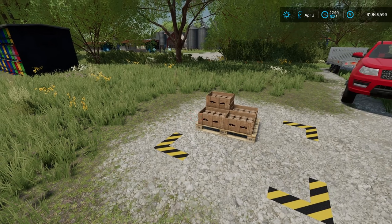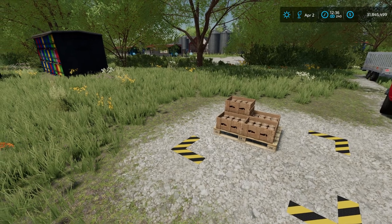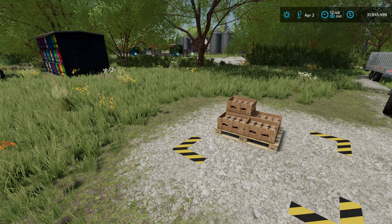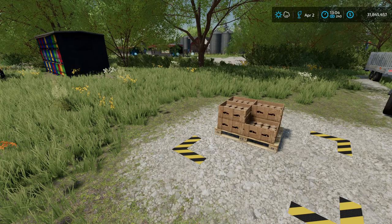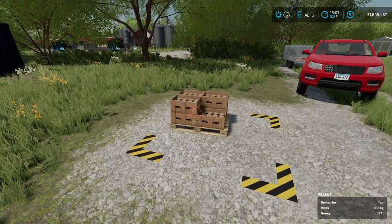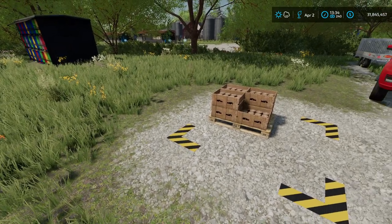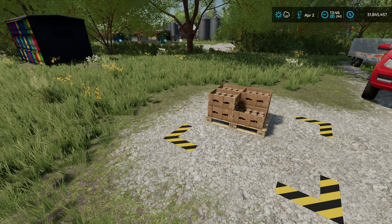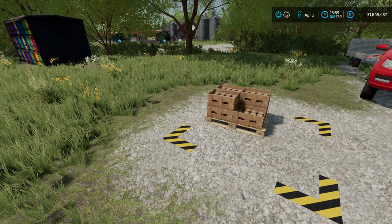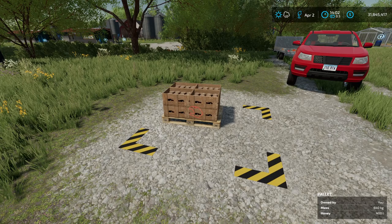Let's run the game on an hour and see — at one o'clock we should see another batch of honey being produced. There we go, it jumped up to 397 liters. Let's run it one more hour and we'll see what the maximum pallet size is when it's full. There we go — we now have a full pallet of honey, which is indeed 400 liters.